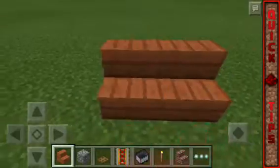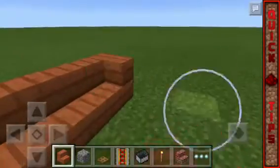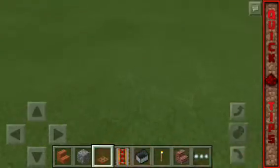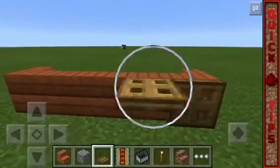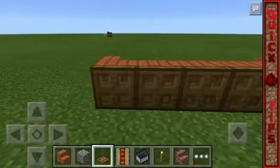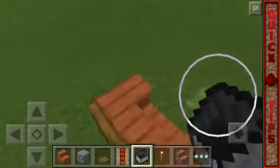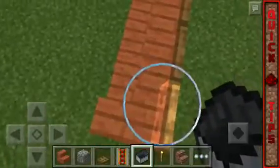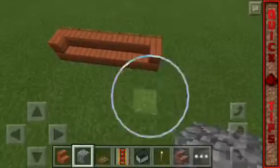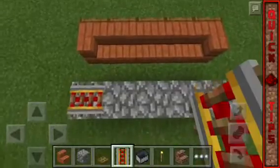Let's get started. First you want to build the sofa — just a small one. Then you're going to take the trapdoors and put them at the back. This is for two reasons: one, because it looks cool, and two, so the minecarts won't go through the stairs and come out. Then place your block of choice over here, leave one block gap, and place a rail.